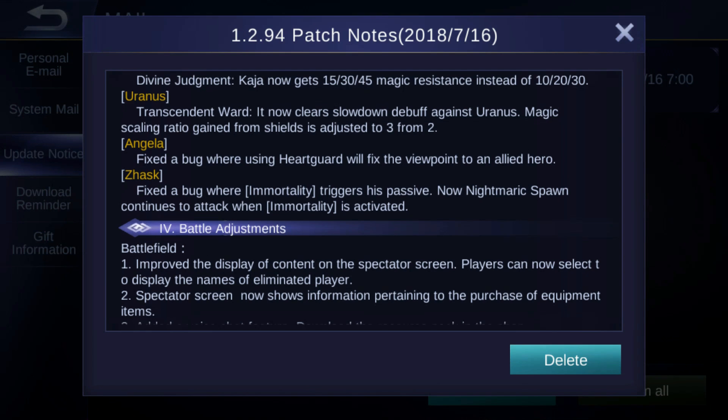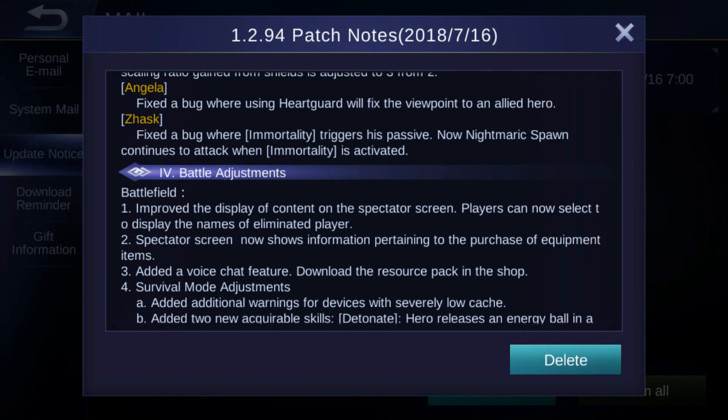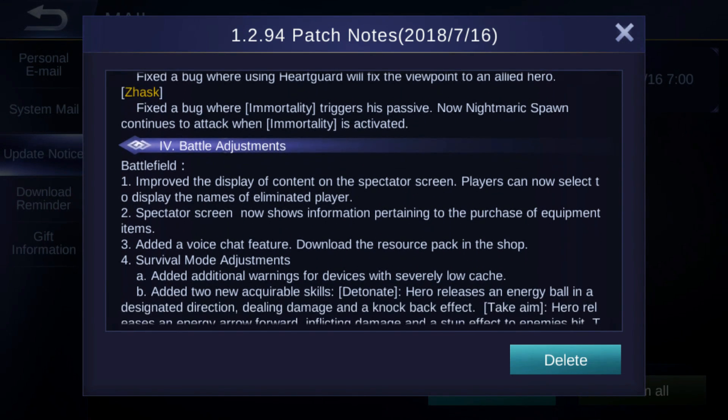For Angela, a bug has been fixed where using Hard Guard would fix the viewpoint to an ally hero. For Zhask, a bug was fixed where Immortality triggers his passive — now Nightmare Spawn continues to attack when Immortality is active.